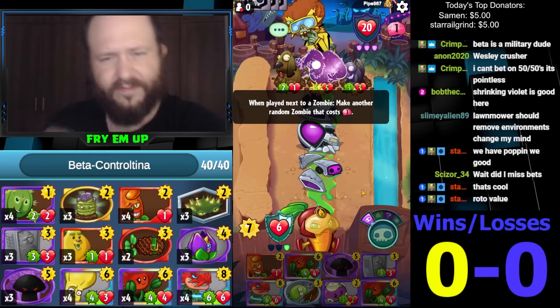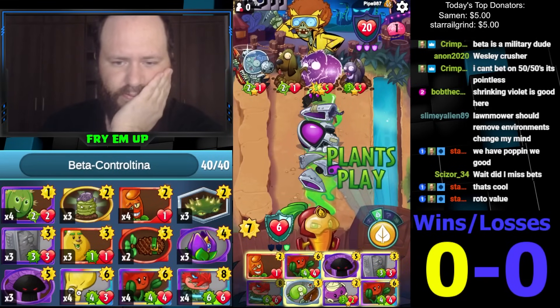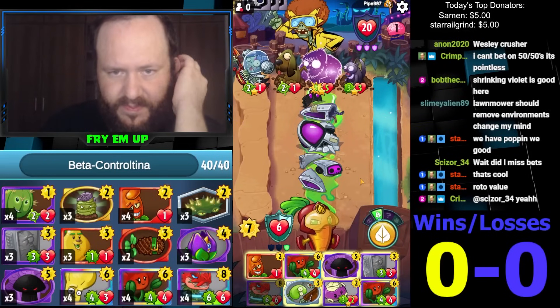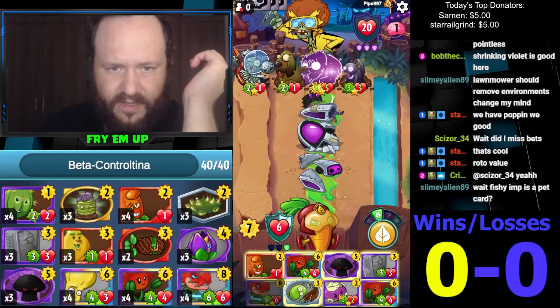We can Hot Date lane three to lane two, bring this here, and then play the Rotobaga. No, we can't do that. There's no way to catch these in a Doom Shroom. Unfortunately the Poppin' Poppies just doesn't do enough here, but he went down to one superpower use so we might be able to leverage that in our favor.